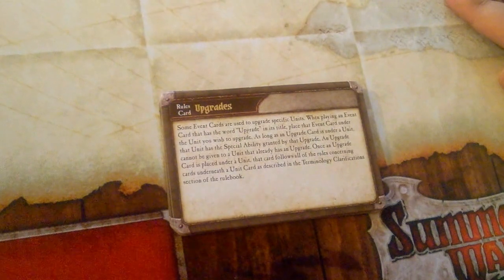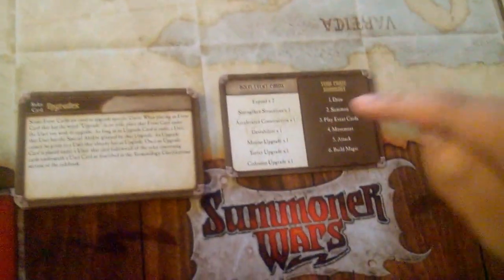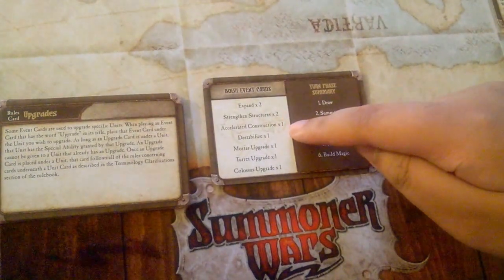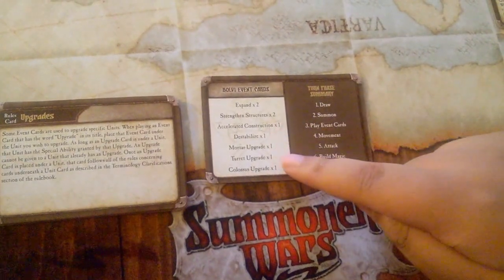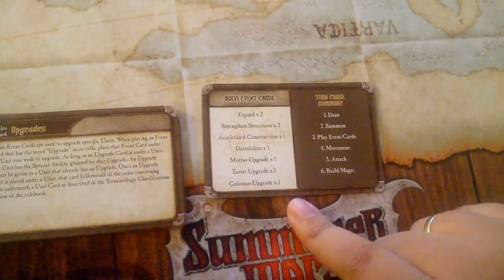There are only three upgrade cards in the deck. Some event cards are used to upgrade specific units. When playing an event card that has the word 'Upgrade' in its title, place that event card under the unit you wish to upgrade. Looking at the Bolvi event card list: Expand, Strength and Structures, Accelerated Construction, and Destabilize do not have 'Upgrade' in the title. However, Mortar Upgrade, Turret Upgrade, and Colossus Upgrade do — those are the three cards we were referring to.